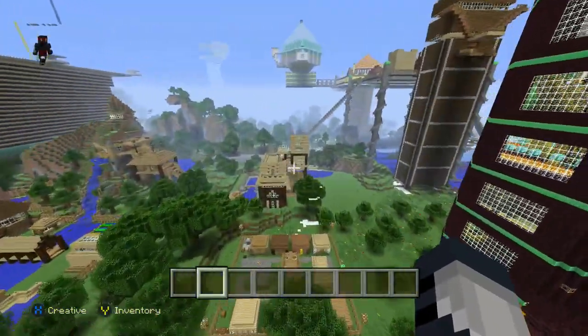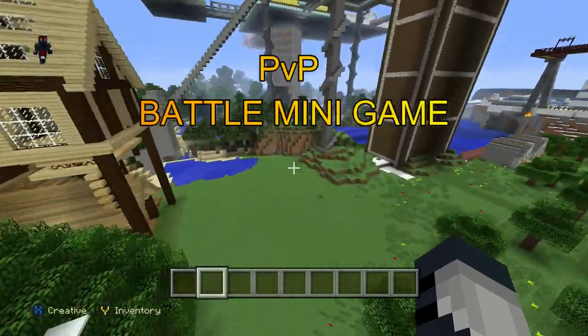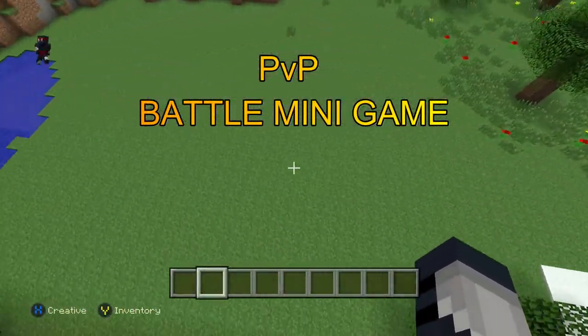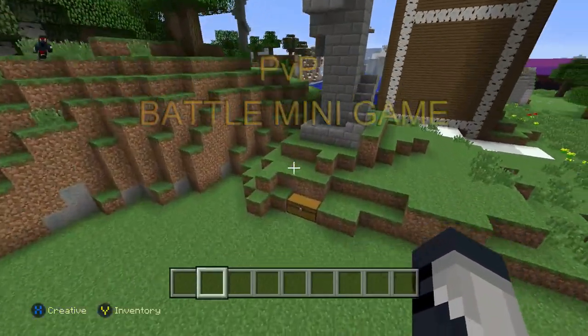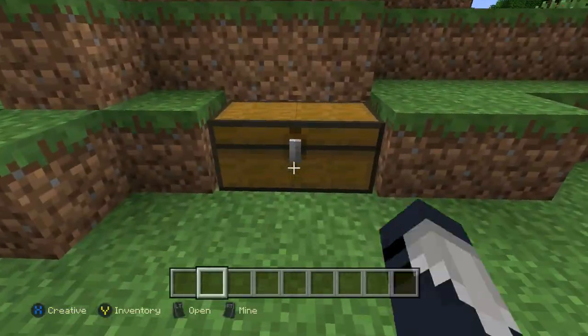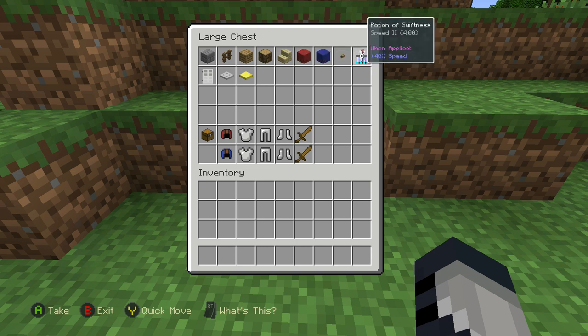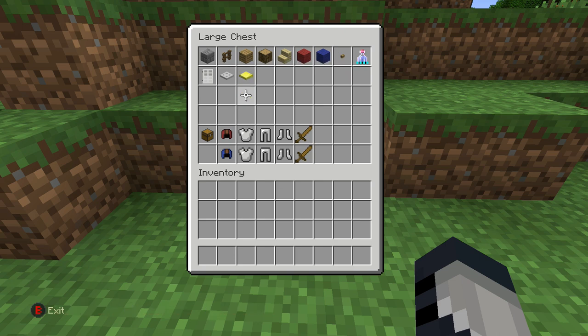Today I'm going to be showing you step-by-step how to build your very own PvP battle minigame. You're roughly going to need a 25x25 area to work with, preferably flat. Here are the materials you'll need. This minigame will be built in Creative and then played on Survival. You guys can also customize this however you would like — I'm just going to show you how to build it, and you'll have an amazing epic minigame to impress all of your friends.